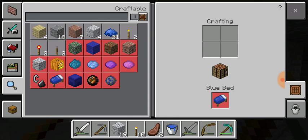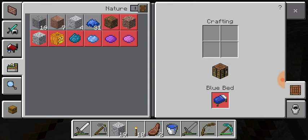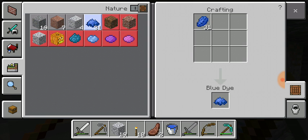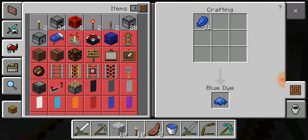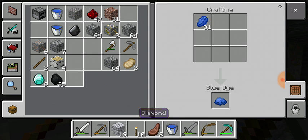Blue bed - I like my light blue bed. I don't think I want a blue bed, I'm good with my light blue. Oh, you're going to make blue dye first? I didn't know you had to do that - that's a brand new thing to me. How many diamonds do I got? I got six. I got three at home, so I can use five. I can make a helmet! Because I need to make a diamond sword and an enchantment table too - those are two main things.